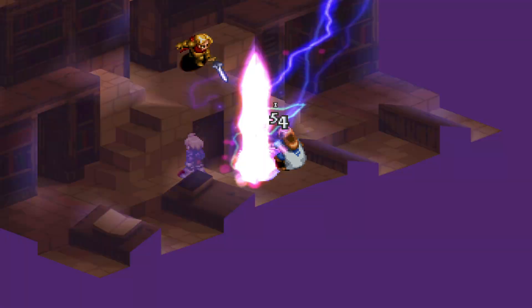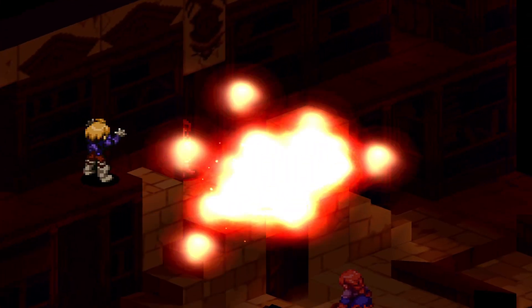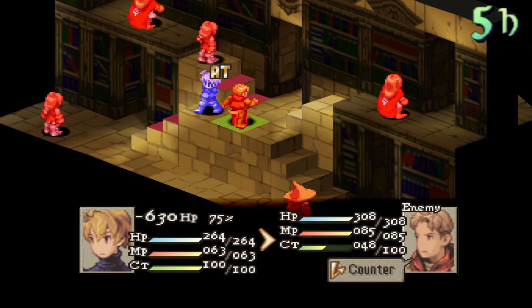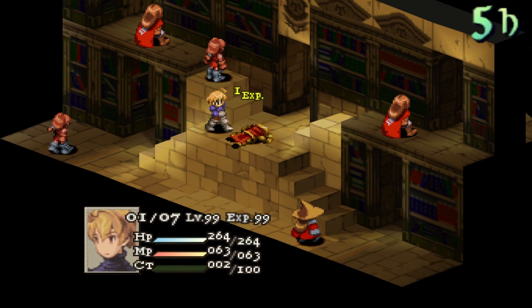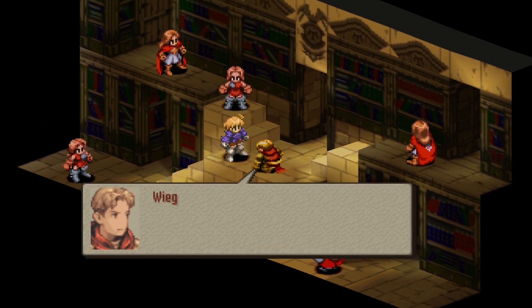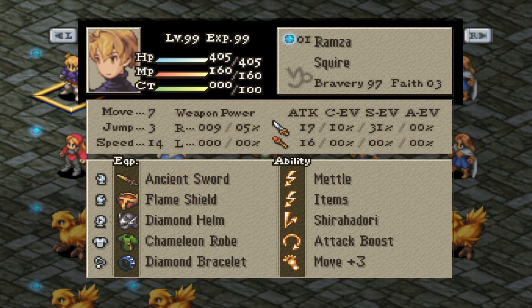I recommend attacking him with ranged attacks — stronger magic spells like Holy, Tier 3 Black Magic spells, Flare, Jump, or Holy Sword from Agrias. Dual Wield Monks and Ninjas can also be very effective in taking him down. Just make sure you have high Brave and a reaction ability like Mana Shield to nullify damage or Auto Potion to heal back up. Some other tactics are to use Slow on him and try to break his weapon, but going for all-out damage is best. And if you really want to get rid of all enemies for fun, equip Chameleon Robe, Shirahadori, and have very low Faith — you'll be virtually untouchable against all enemy attacks here.